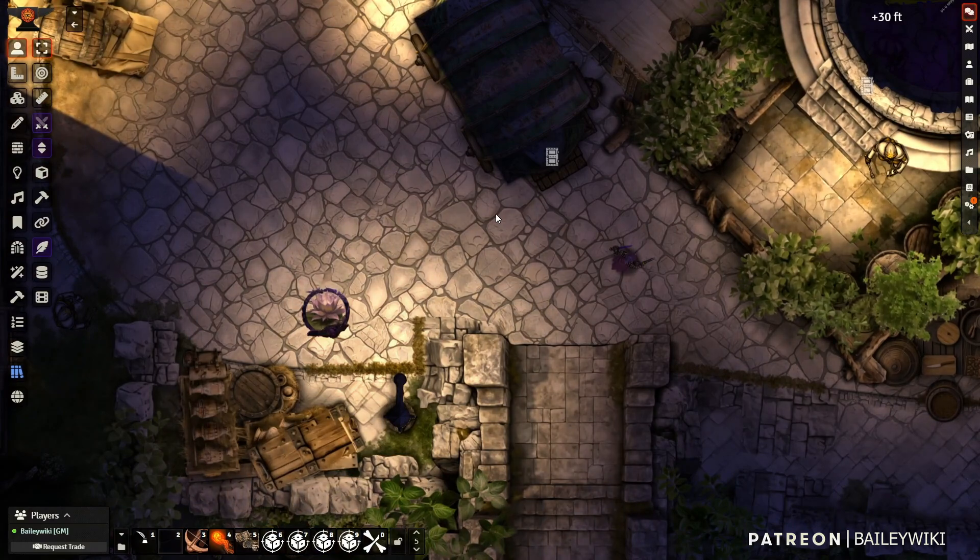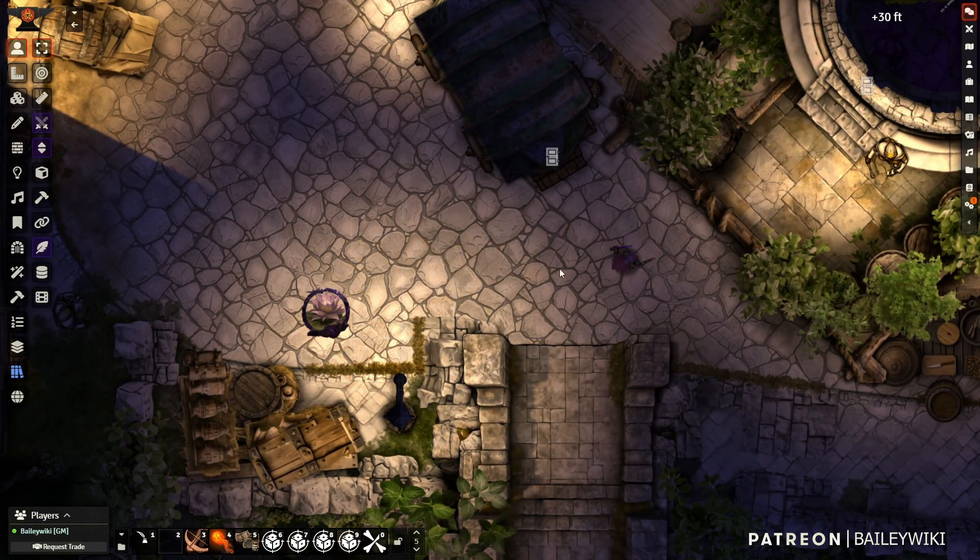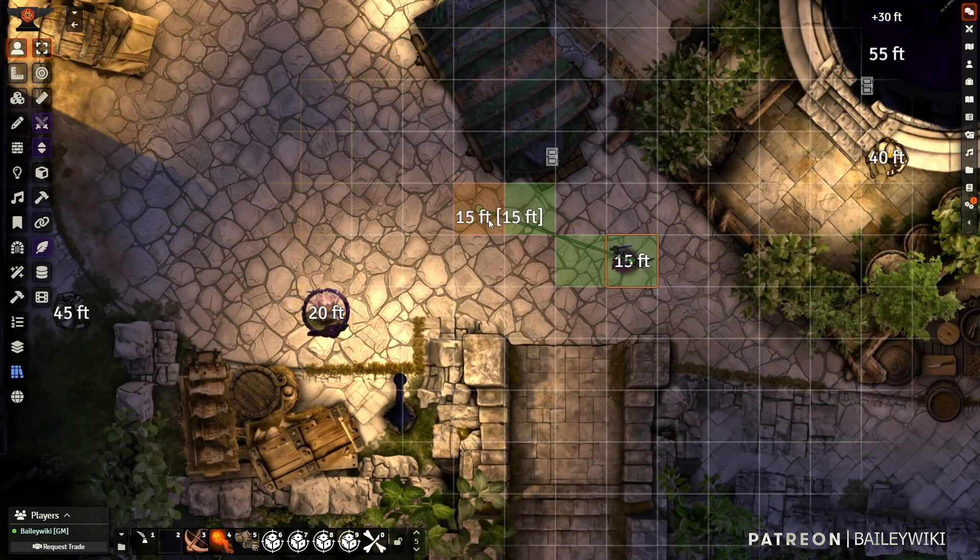Now let's say I'm entering combat and I'm interested in seeing how close I am to some of these players. So if I hold down Control and start to move my token around, I can see not only how far I can go — maybe I have 25 feet of movement — but as I move around, I can also see the distance to the various tokens on the board. I even notice there's a token up in the third floor of this tower. As I move closer to the tower, I've moved 20 feet, but I'm still 35 feet away because that token is way up in the air in a window.